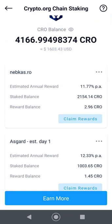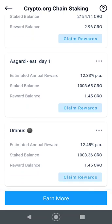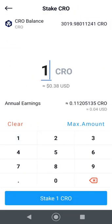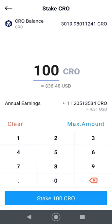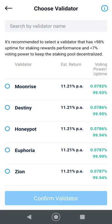They've got Nebcas, Asgard, and Uranus — yeah, interesting choices. Let's see what we can do today. I'm going to stake another thousand just so I can diversify my portfolio holdings over many validators.